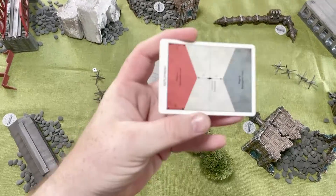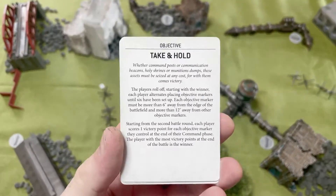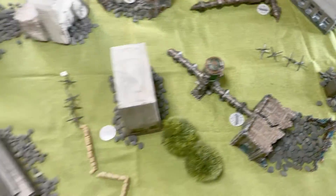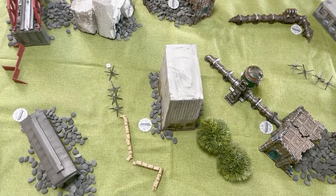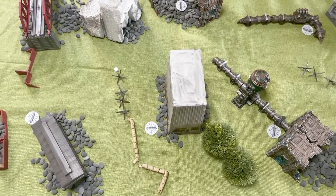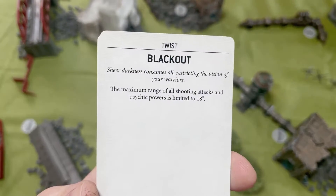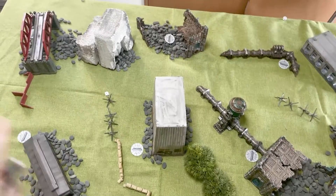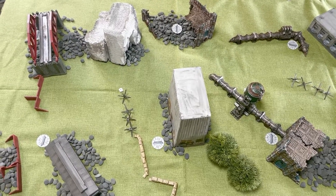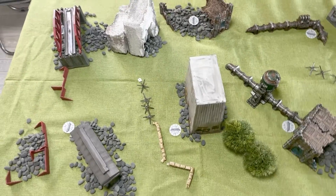Today we have this deployment zone which is already marked out. We are playing Take and Hold, so there are six objectives out on the table and from turn two you score one victory point for everyone you hold. Today's twist is an interesting one for two very shooty armies: Blackout. The range of all shooting attacks is 18 inches, and I have increased the table size to the maximum I have, which is about 59 by 35 inches.